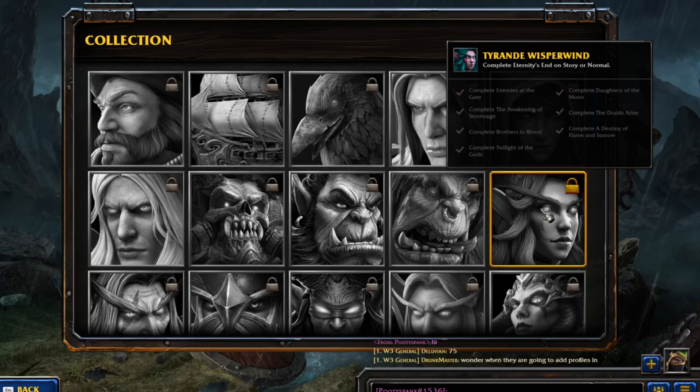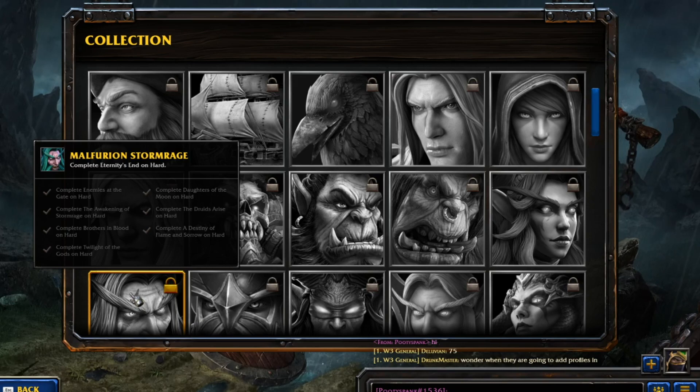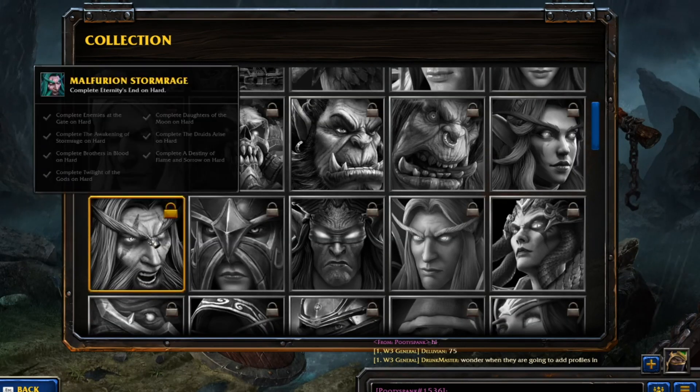Night Elves: Tyrande Whisperwind - complete Eternity's End on Story or Normal: Enemies at the Gate, the Awakening of Stormrage, Brothers in Blood, Twilight of the Gods, Daughters of the Moon, The Dreads of Arise, a Destiny of Flame and Sorrow. Same thing - you just gotta do it on Hard Mode if you want to unlock Malfurion.